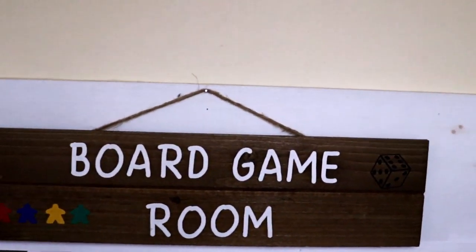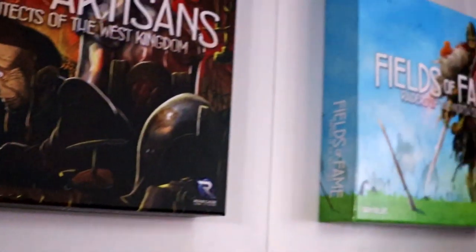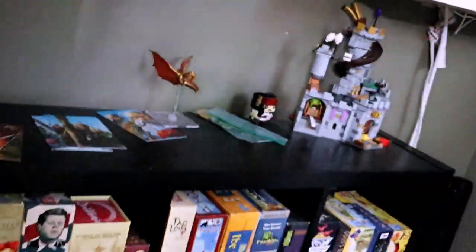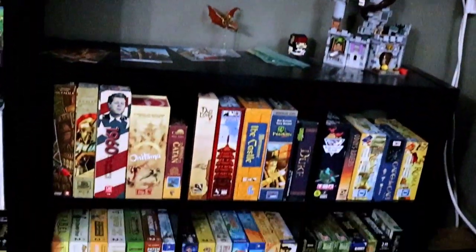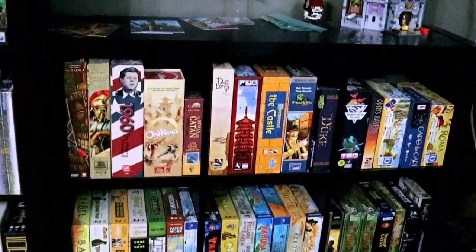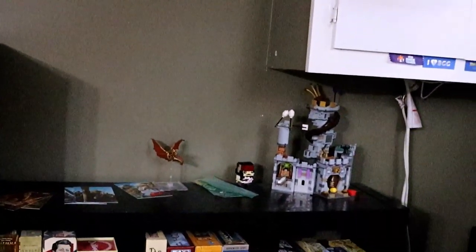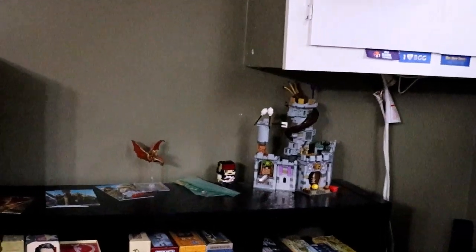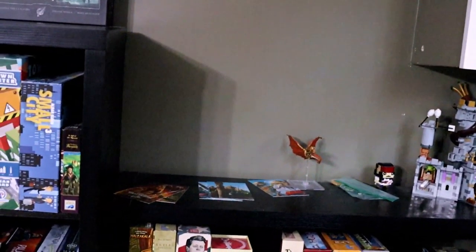My wife made that for me. As I come downstairs, I have a little bit of a room here. Got some wall art here. This is my two-player area right here. You can see some two-player only games here. And a little Lego Angry Birds Castle there, and a D&D Attack Wing miniature because I used to be in a D&D Attack Wing league.